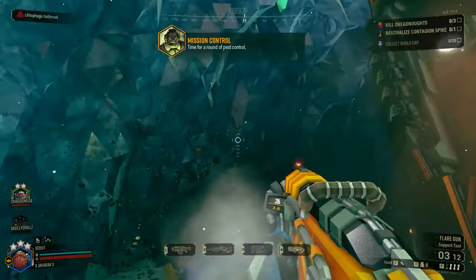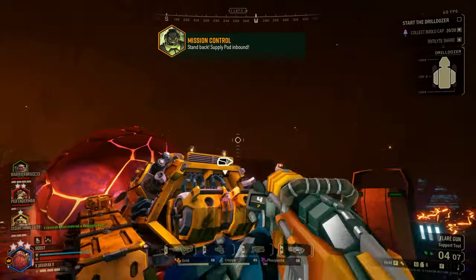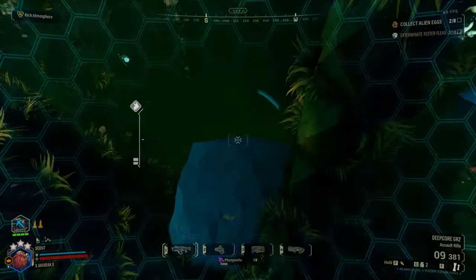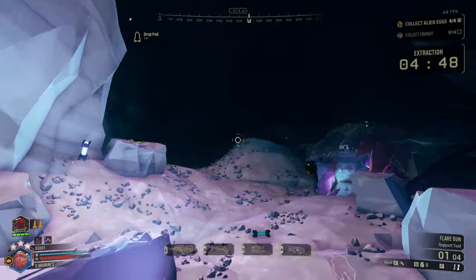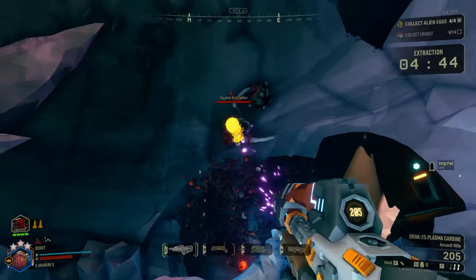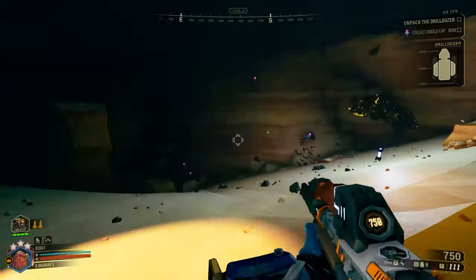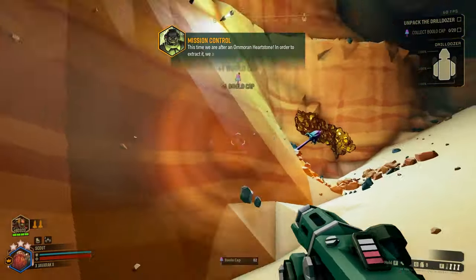Always keep an eye on your flares supply. As a Scout, you're responsible for illuminating dark areas and providing vision for your team. Be sure to shoot flares strategically to light up the battlefield and keep your teammates safe. Too many times I see scouts just forget to use their flares, or even worse, they overuse it and then run out in a few seconds. Communication is key, so let your teammates know if a specific area needs extra lighting. Consider upgrading your flares to increase their duration and radius, allowing for better coverage in dark and treacherous areas. If you have the flares upgraded in certain ways, you only need one or two at most to light up a medium-sized room.